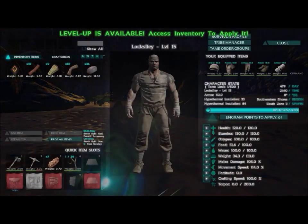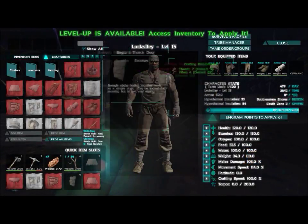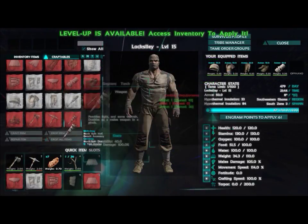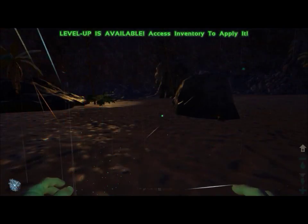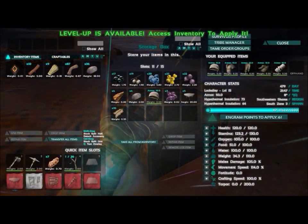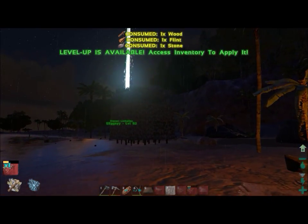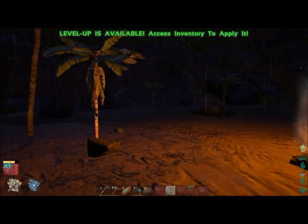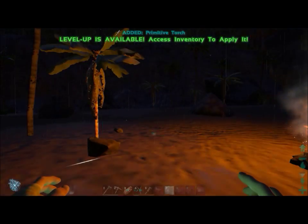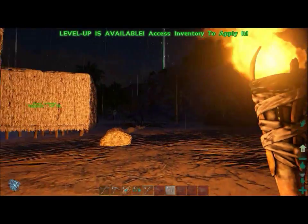It's getting close to nighttime, so I want to build a torch. A torch is one of the primary engrams you start with — it's already learned from the beginning and requires very few resources: just flint and a bit of thatch. It provides limited light in an area around you, which is really useful when exploring at night since it gets extremely dark.